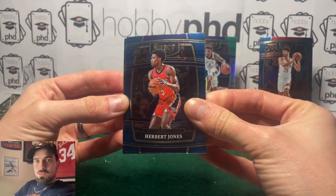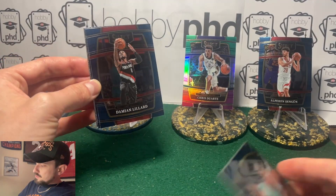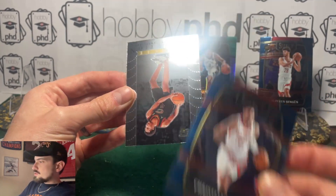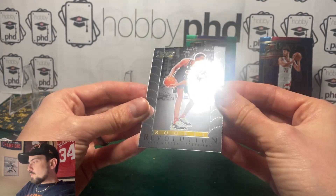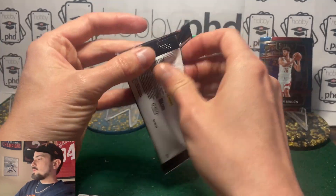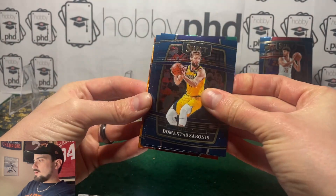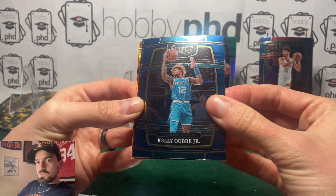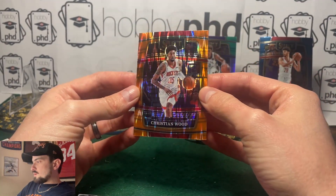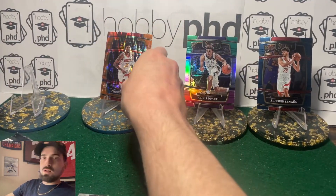Basketball season is winding down — looks like the Celtics are going to take that series and thus the championship. Christian Wood got a little Rockets action there. And then what do we have here — Rookie Revolution Evan Mobley, okay, that's cool, I haven't seen one of those in this set. We got a Domantas Sabonis, Jericho Sims, and then there you go — Christian Wood Houston Rockets with a nice little orange flash prism parallel, that's pretty awesome.